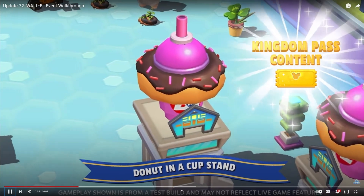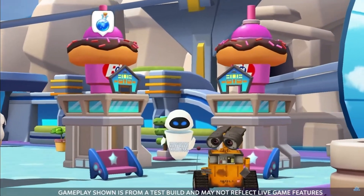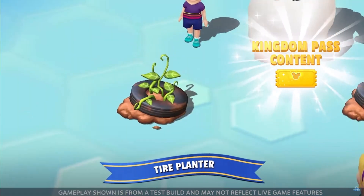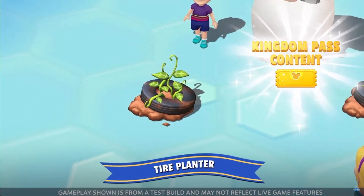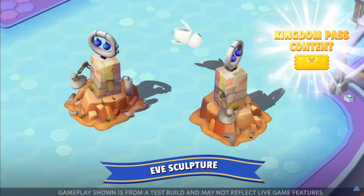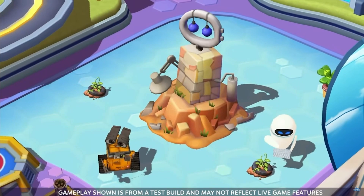Clever — that would actually be a dream come true. If you're looking for a new decoration, you really cannot go wrong with the super WALL-E-esque tire planter decoration featuring the iconic plant sample. And we also have this adorable EVE sculpture decoration available to put on display for all your park visitors. WALL-E built that for EVE.